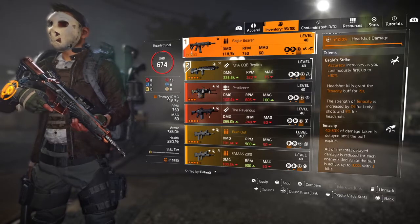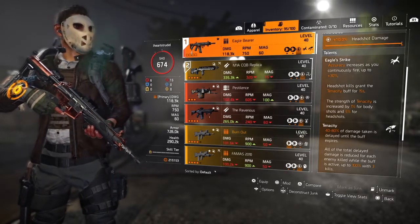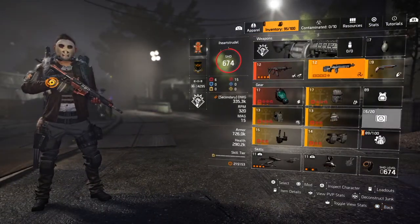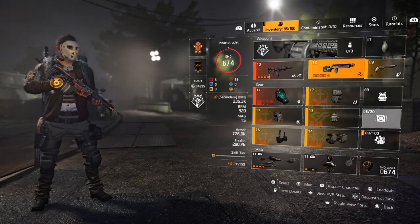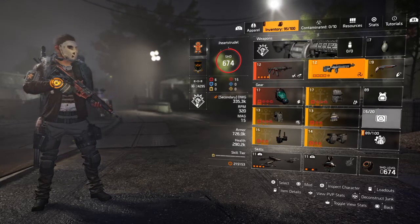At long range you can really beam those guys across the map, which is super helpful. And then just a standard CQB — I don't use the M1A Classic because I think it fires too slow. I like to rapid fire, so I use the CQB with Boomerang to get that added damage increase.